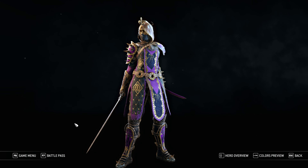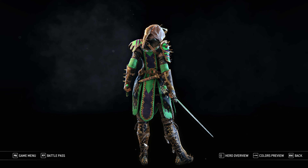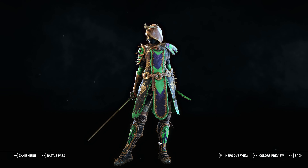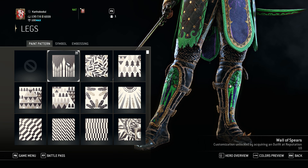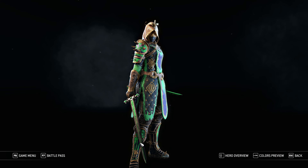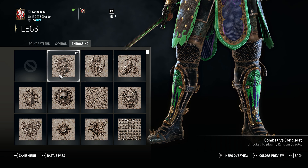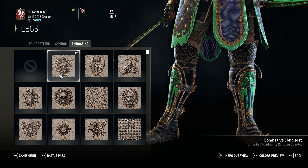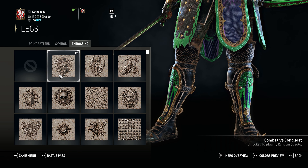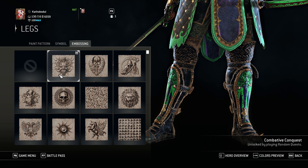As for the legs, they don't really show much. From the back, there's nothing, and from the front you can't really see it, so I just use Wall of Spears because it looks nice on the armor. And embossing, Combative Conquest — you can't really see it, but again, I got it from random quests in Arcade. It's unique, not everyone has it, so I use it.